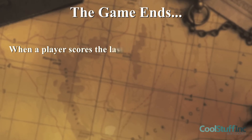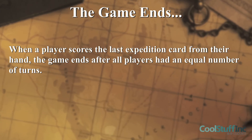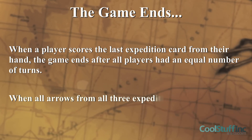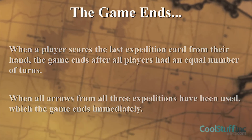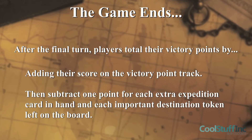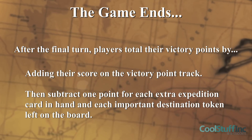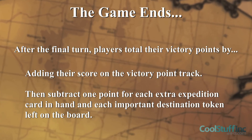When a player has scored the last expedition card from their hand, the game ends after all players have had an equal number of turns. The game also ends when all arrows from all three expeditions have been used, in which case the game ends immediately. After the final turn, players total their victory points by adding the score on the victory point track, then subtracting one point for each extra expedition card in hand and one point for each destination token still on the board.